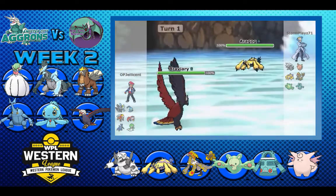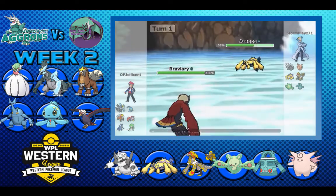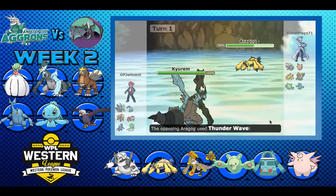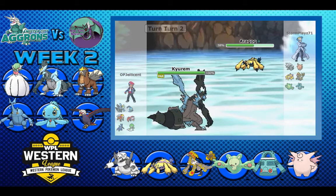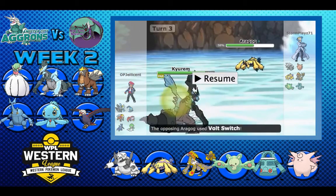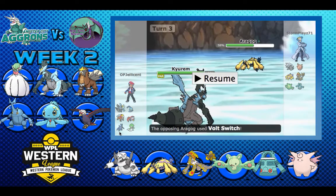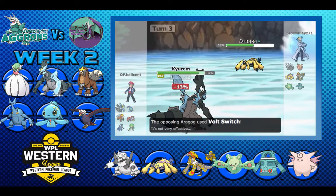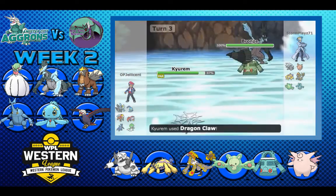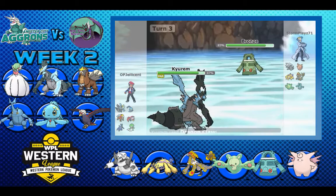I lead off with Braviary hoping to catch something, but he immediately throws out a Thunder Wave. I'm like, okay, I have to get rid of this thing — I just have to attack. He's probably going to get up webs, and here the hax already starts happening. He gets the full para on turn 1, and now this thing is free to T-Wave everything when it comes back in later. He Volt Switches out into Bronzong as I throw off a Dragon Claw.